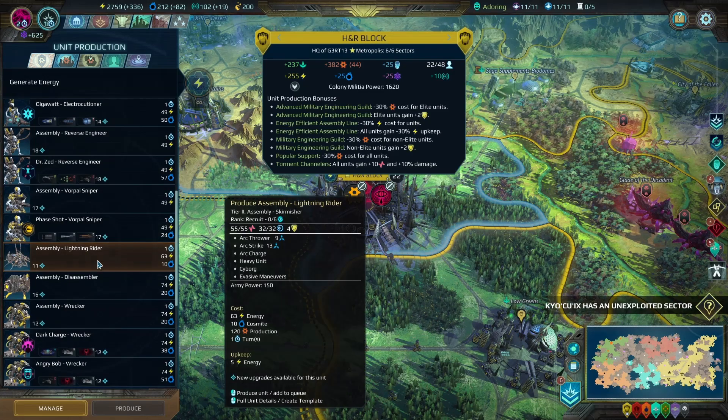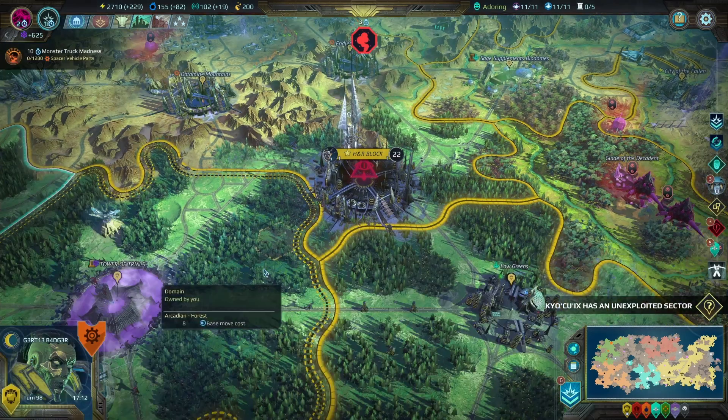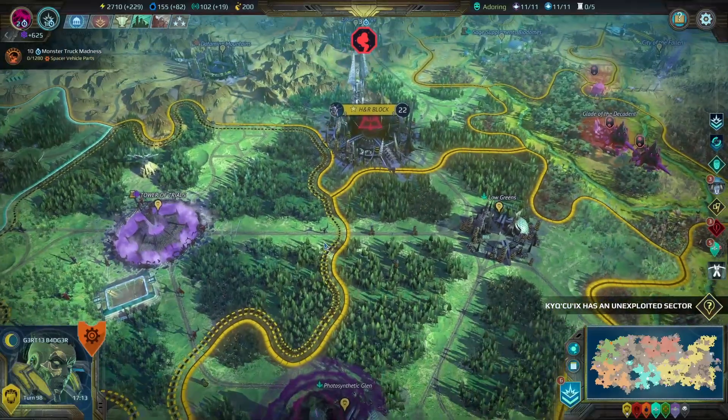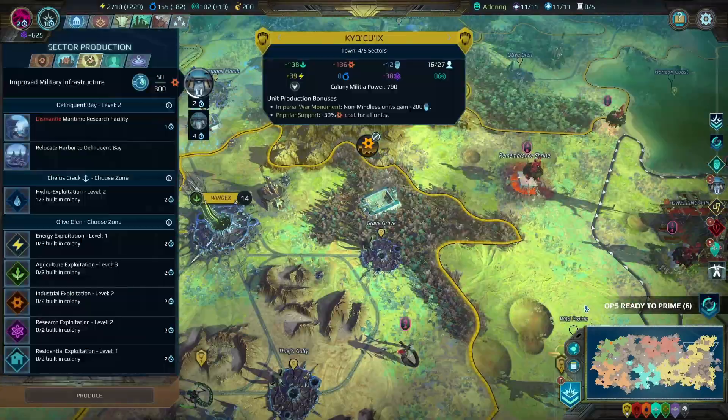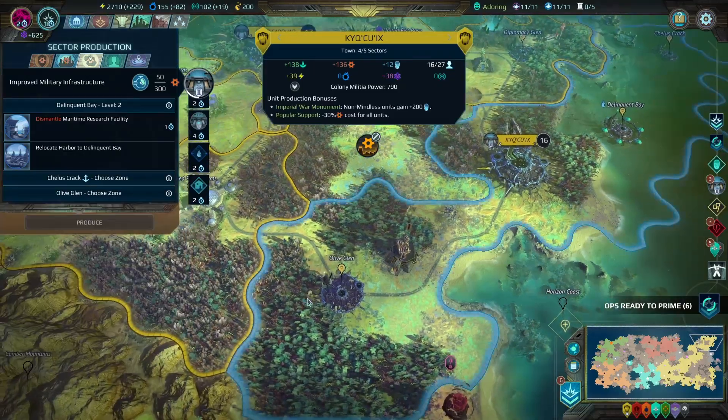Didn't I make like a cool ridiculous — yeah, Dr. Zayed. Reverse engineer. Here we go. Cool. It's an unexploited sector. Hydro. And this one will be residential.